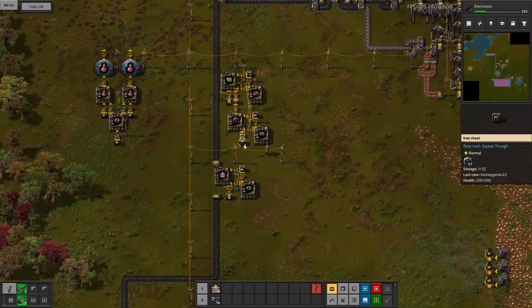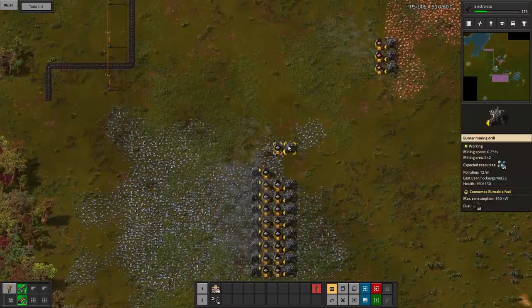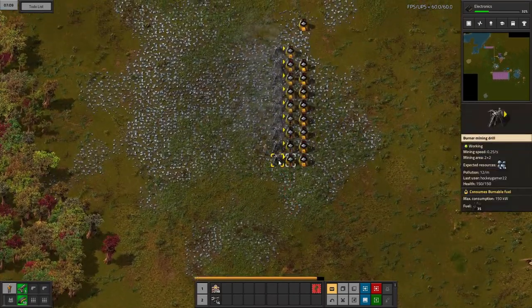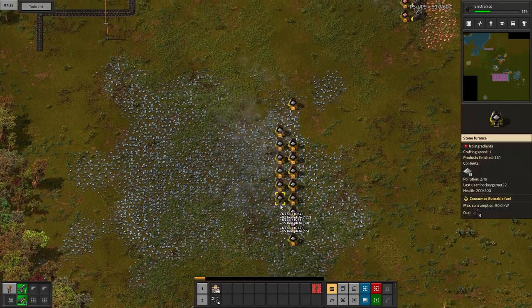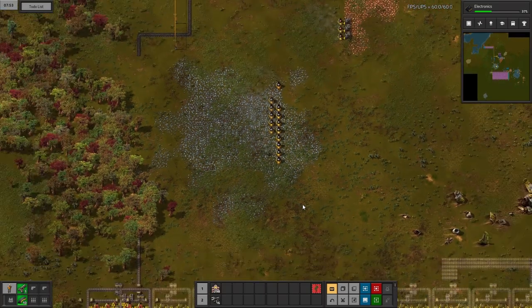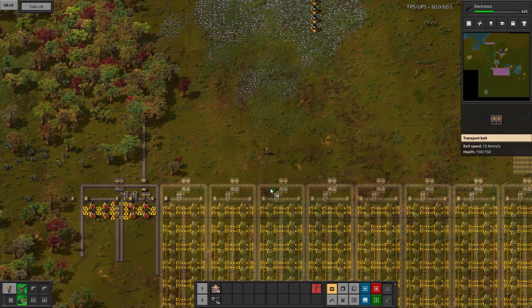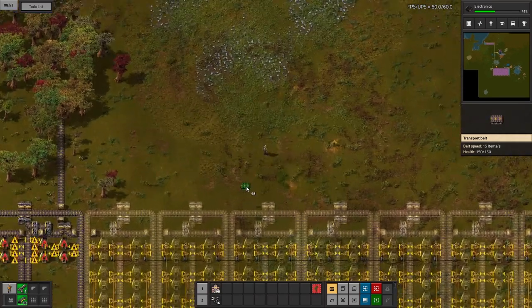Let's add some more copper and take out some miners. I'm going to start taking out these miners because we're going to start smelting. Take out the miners first so that the smelters can finish smelting their resources — that one has 11 left. So we'll start planning this out: we'll have six iron plate rows and then two steel plate rows, so eight lanes in total.